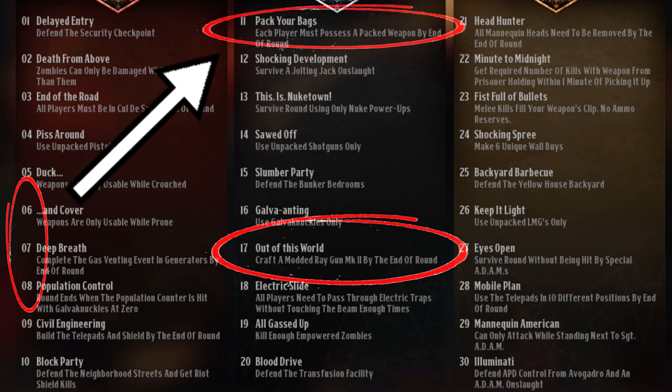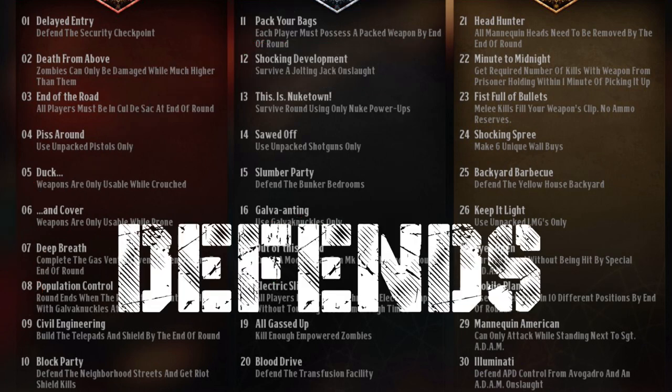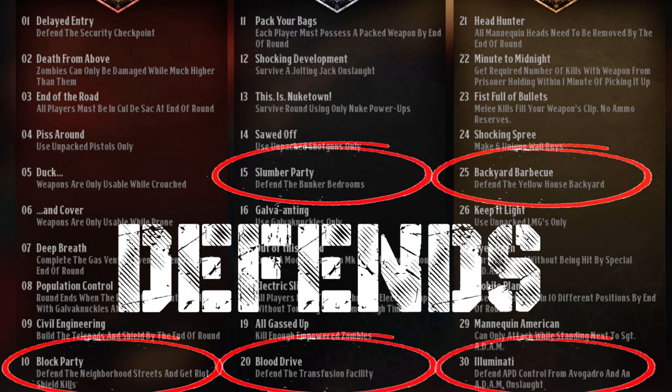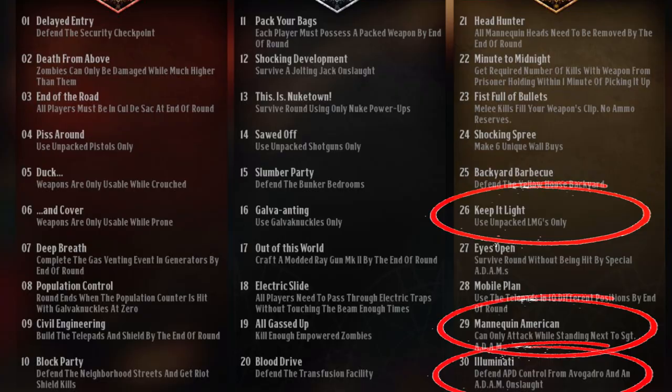Guides for each Raygun are in the description. If you want, you can use round 12 to fill up your upgrade circle with jolting jacks — that way you have your Mk2 upgrade already on round 12. Apart from that, you also have defend objectives on rounds 10, 15, 20, 25, and 30 where you are locked to a certain place. And last but not least, you have some difficult challenges in the late 20s that I will explain in a bit.